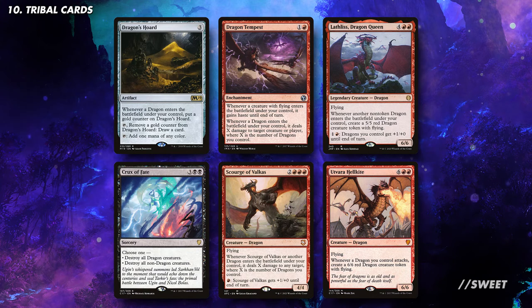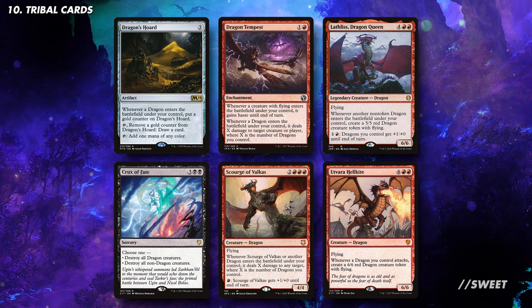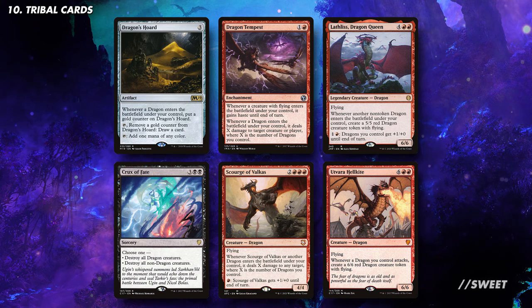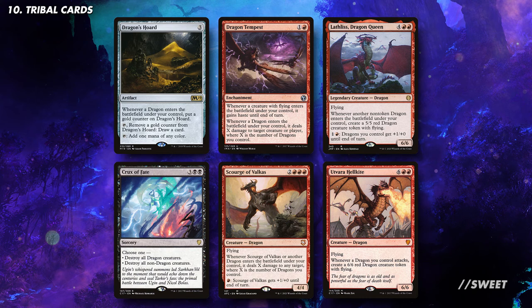If Dragons are your thing then there are plenty of options out there for you as well. Dragon's Hoard is a great bit of ramp and card draw. Then Crux of Fate can be a one-sided board wipe that can win you the game. Cards like Dragon Tempest and Scourge of Valkas are great at throwing around damage to any target you want. And then Lathliss, Dragon Queen and Utvara Hellkite are obscenely powerful dragon tribal cards that make a scary board state in no time.